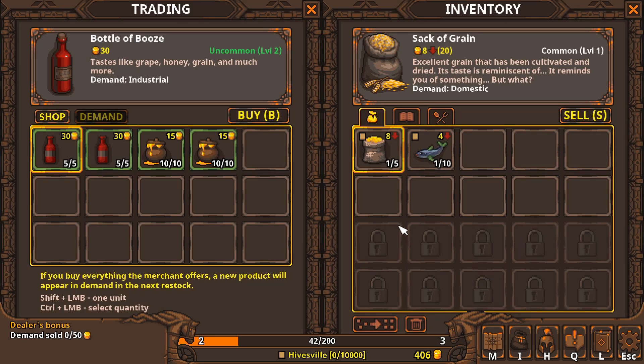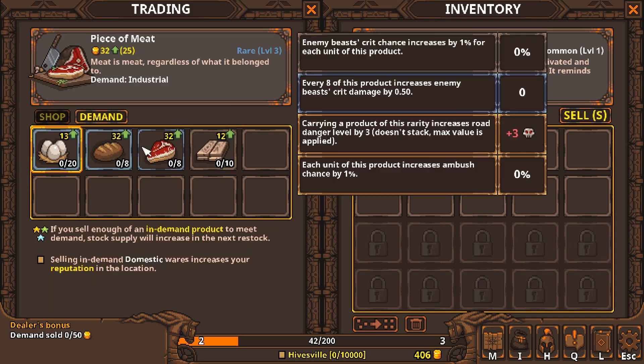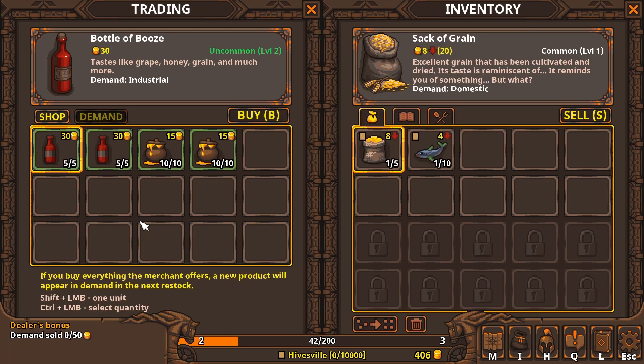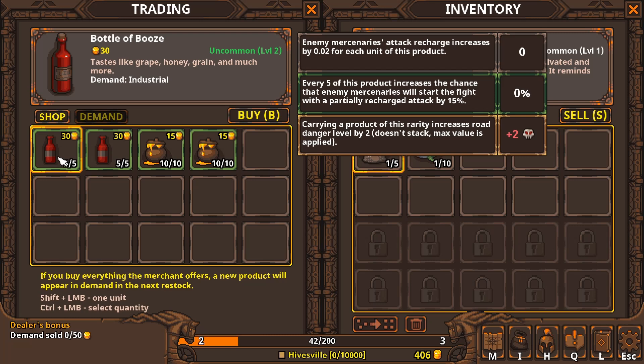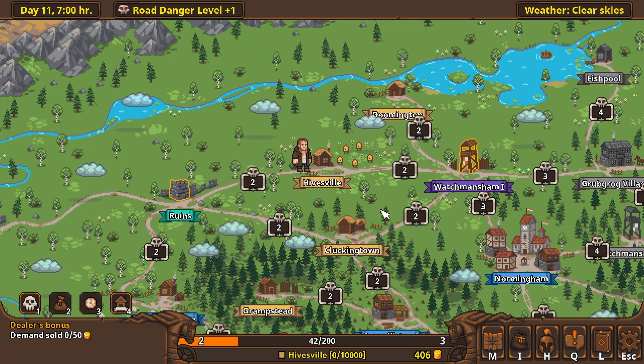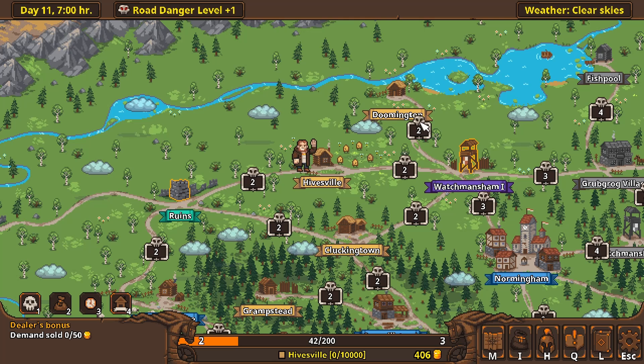Let's talk to this guy — trade. What do they demand? Nothing here. They have alcohol and they have honey. Let me pull up the map to see if we go to Doomington — they like eggs. How about Watchman Sham? No, nothing good there. Clucking Town — they like grain, that would be a really good place to go.